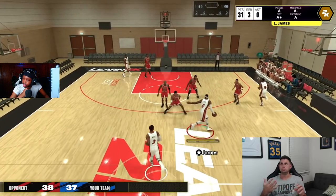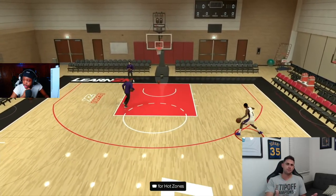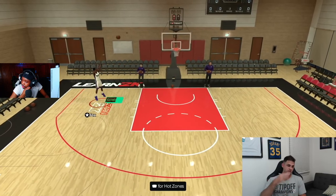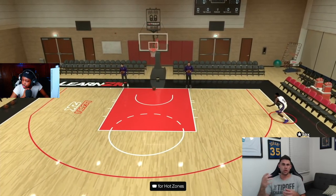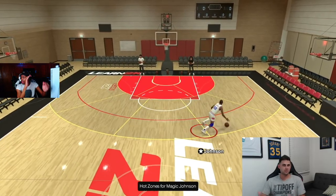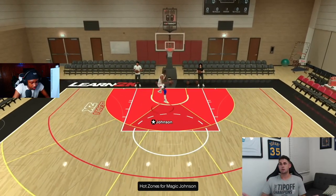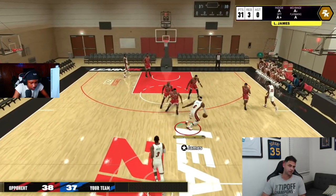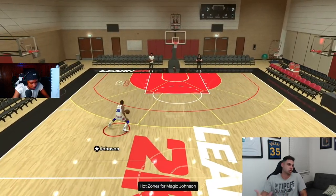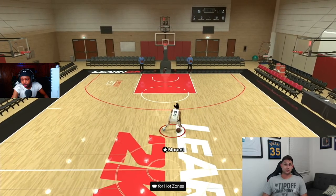Even Kyrie Irving, De'Aaron Fox, and Trae Young don't have optimized sigs — they have a couple good ones, but not like a MyPlayer where every animation in every category is good. NBA players might have one or two good dribble moves out of ten, while your MyPlayer has ten good animations that give clean bursts. Some of their sigs are actually trash every year, so let's relax. Just like the beginning of 2K24 when it felt stiff — we're going to figure it out.